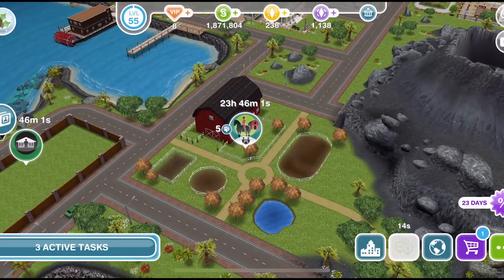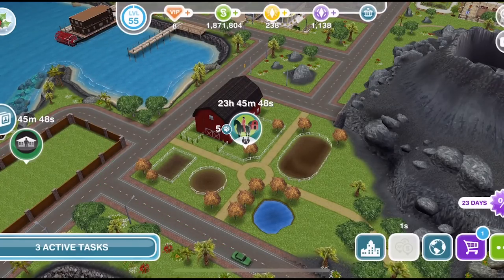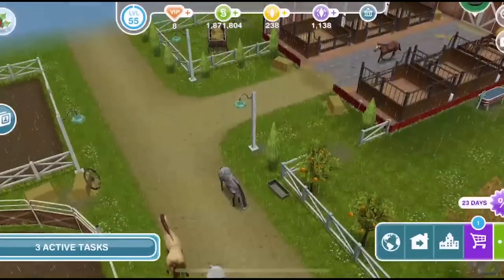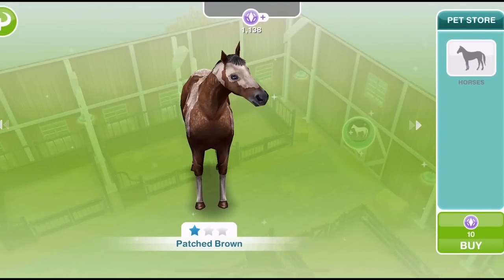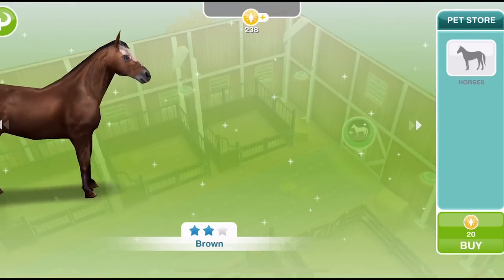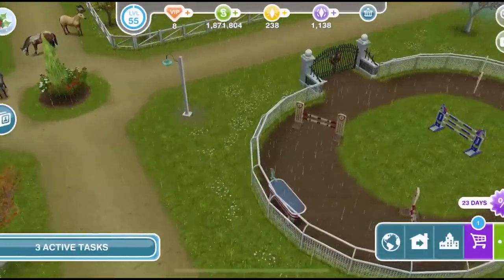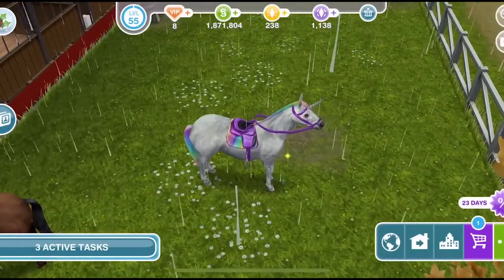The other type of pet available in Sims Freeplay is the horse, but horses can only live at the stables on Mysterious Island. To have horses you need to have completed the Need for Steed quest, which is where you unlock the stables. You start with access to 1 star horses, 2 star become available when you complete the horse tricks hobby, and 3 star when you complete the horse vaulting hobby.